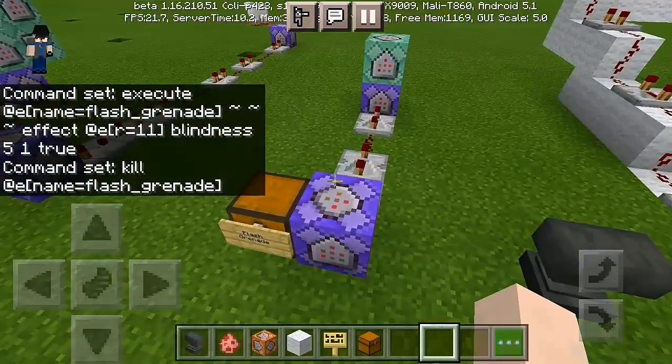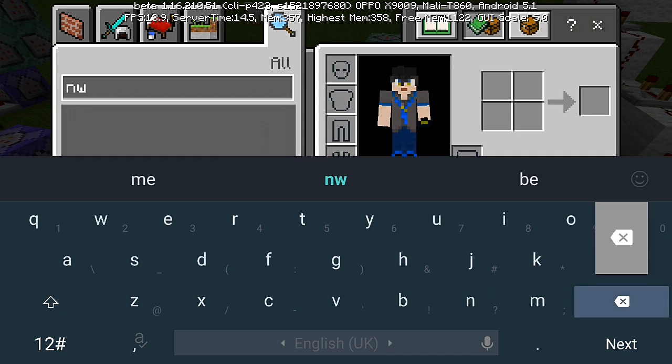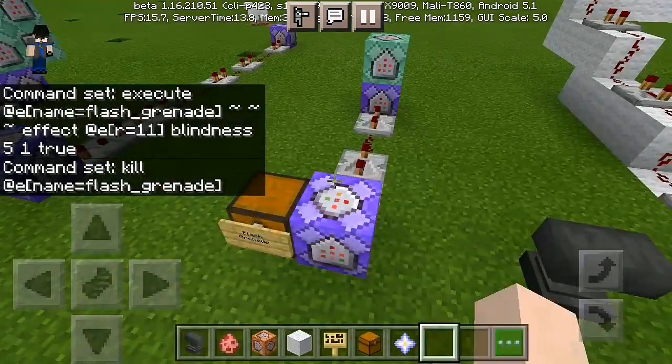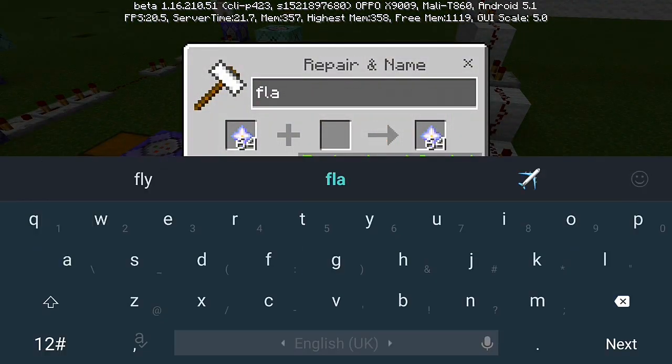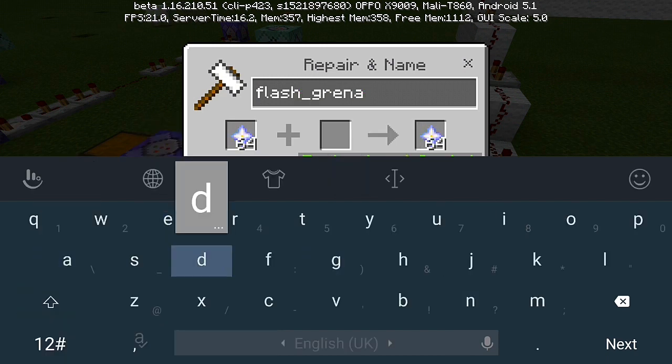That's actually how things work. Grab a nether star — or any item actually works. Use the nether star, then go to an anvil and rename it to flash_grenade with an underscore.